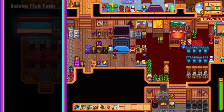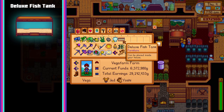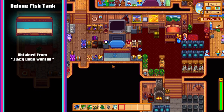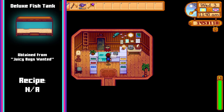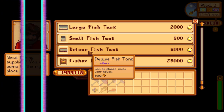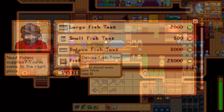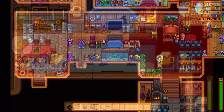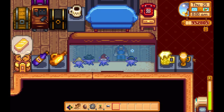On to the deluxe fishing tank. This item is obtained by completing the quest Juicy Bugs Wanted for Willy, which requires you to collect 100 bug meat and place them in the bin near the fish shop. After doing this you'll receive one in the mail and also be able to purchase more from the fish shop for 5,000 gold or for free from the furniture catalogue. This item serves no practical function, but it is a nice way to show off rare fish and makes your house look more interesting. The appearance can also be altered by placing coral, seaweed, stone or clams into the tank, and as a fun easter egg you can actually equip hats on your sea urchins just like your horse.